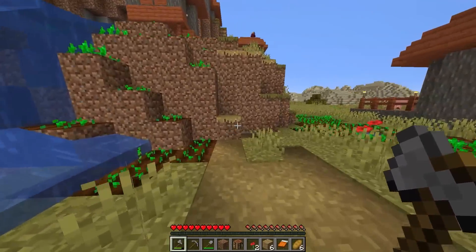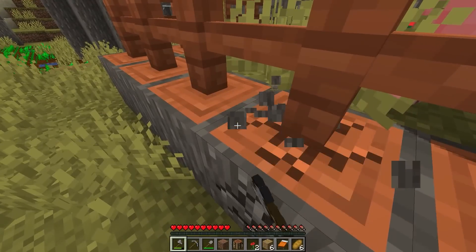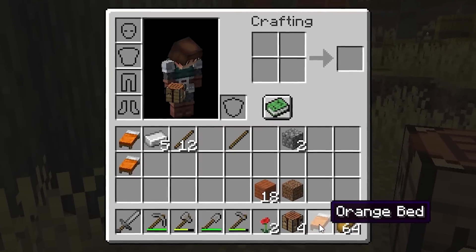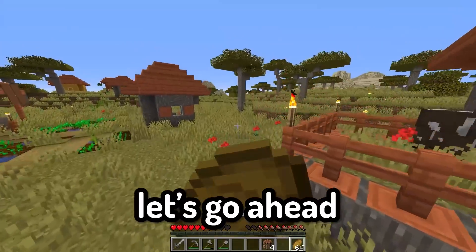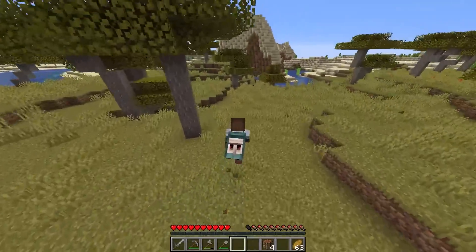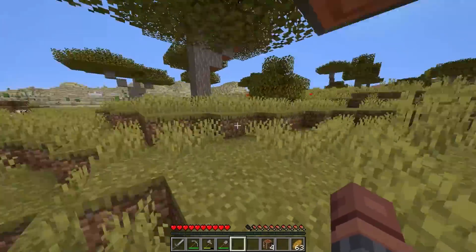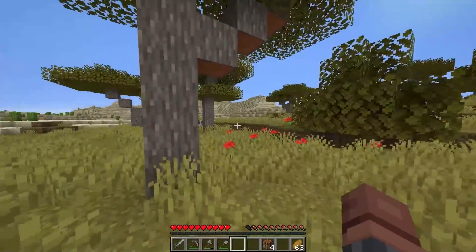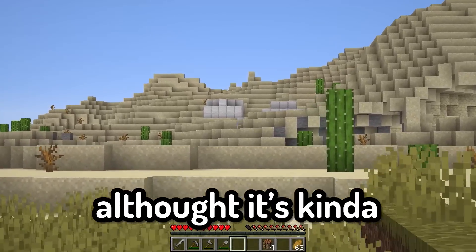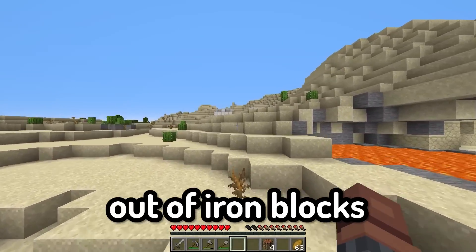There's not much else good in this village. We have three orange beds, a stack of bread, and all of the tools we could have asked for. Let's go ahead and adventure into the desert to see if we can find our first OP structure. And just like that — we have our first structure right here. Although it's kind of buried, we can definitely tell it's a desert temple because it's made out of iron blocks.